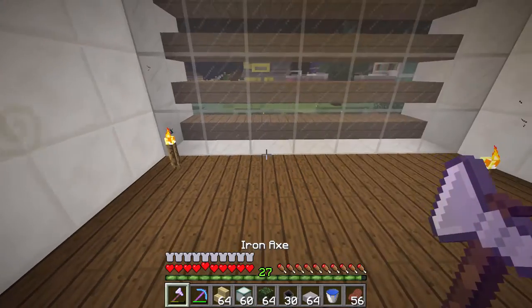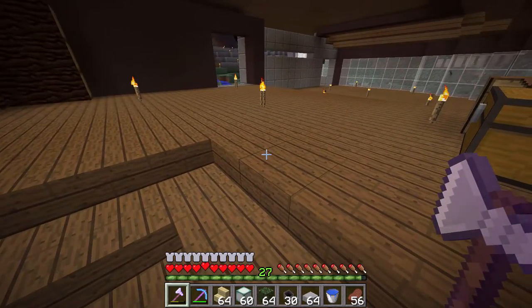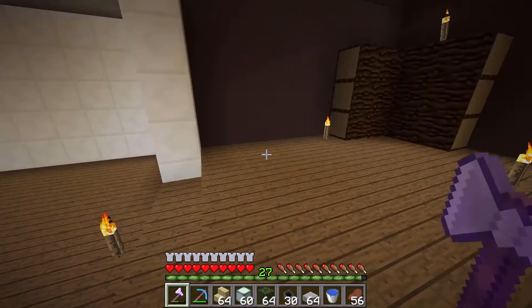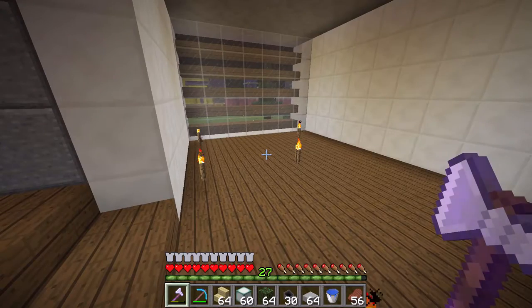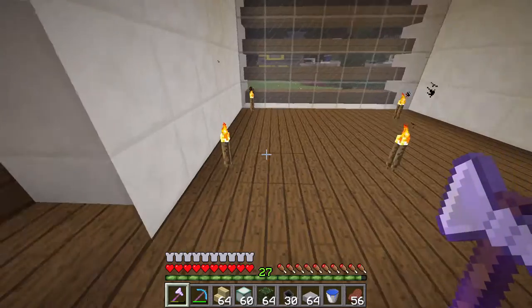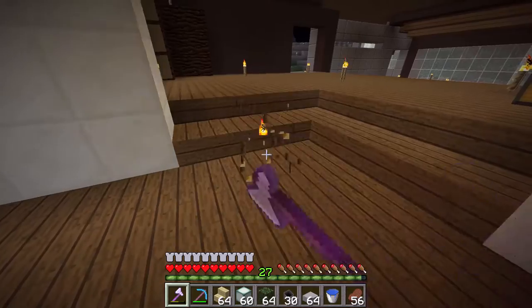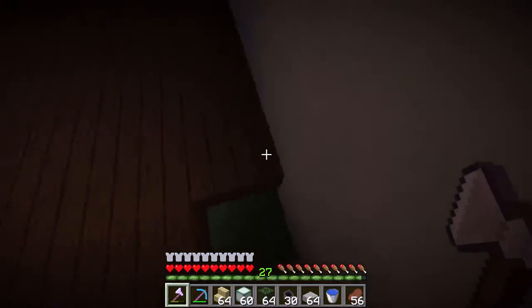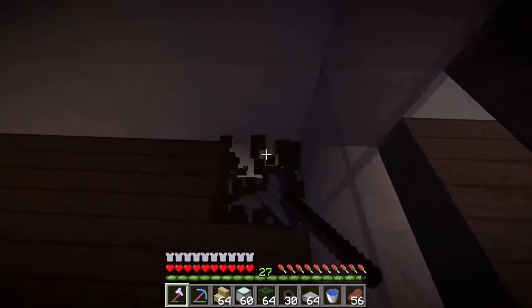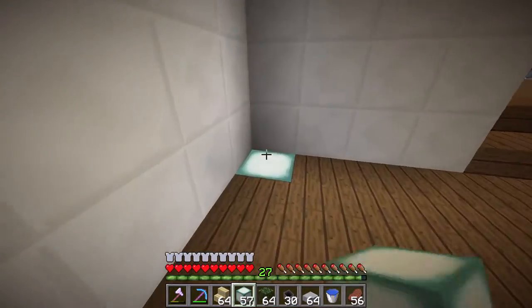First things first, we need to get rid of torches. That's one of the — ooh, scary noises. So I don't want torches. If torches are in the build by the end of this whole thing, then we have failed. So we're going to first start by putting in some light sources, and we'll take these guys out just so we know what we're working with.